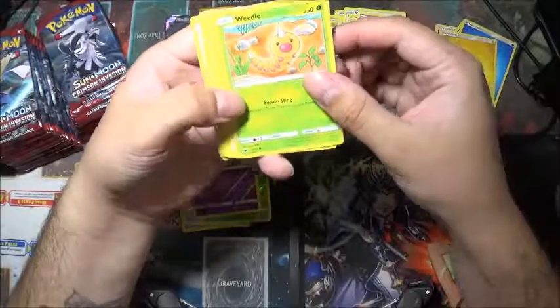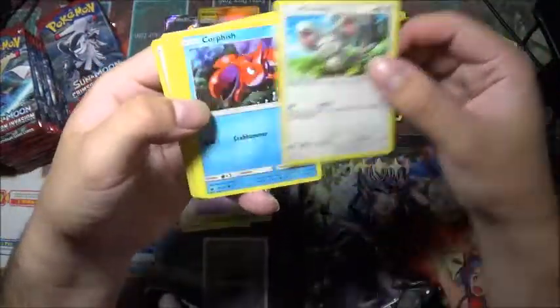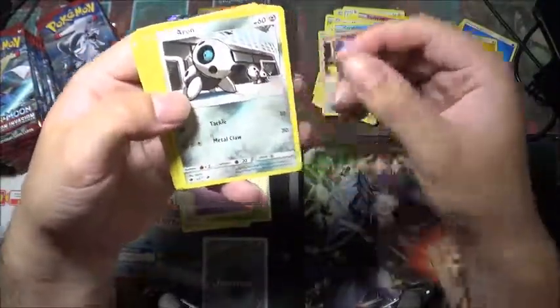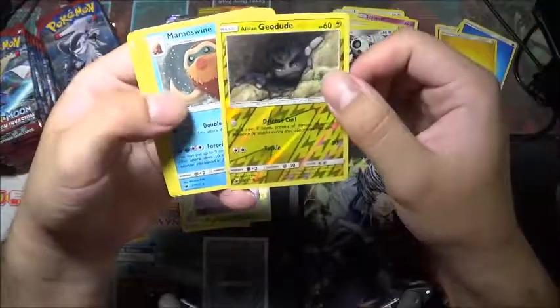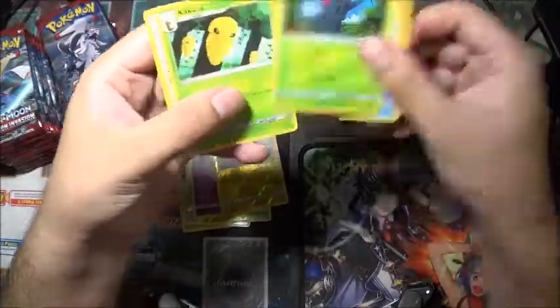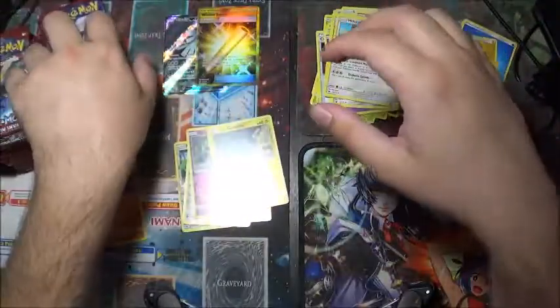I'm just going to go through it. Mincino, Corphish, Ghastly, an Aron, a Mamoswine rare, and an Alolan Geodude for the reverse holo. Shelgon, Kakuna, and Miltank are the others in that pack.